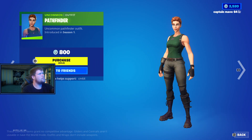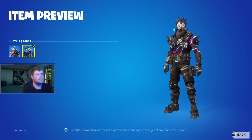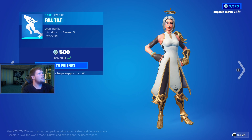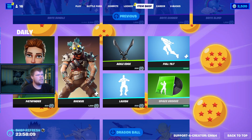About a 30-day rotation — Pathfinder is back. We have the Ruckus skin, the back bling Spike Chamber, it sells Default and Rage. We have the Agile Edge, we have the Lavish Emote, the Full Tilt, the Space Groove, and then finally that's it.